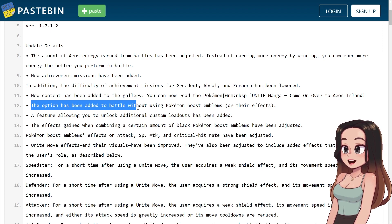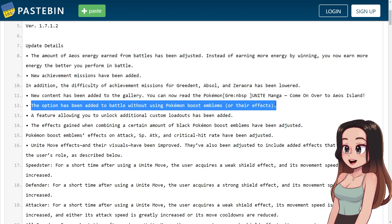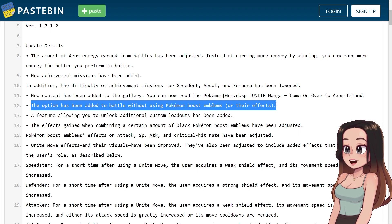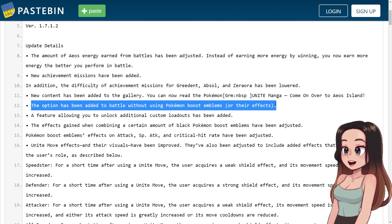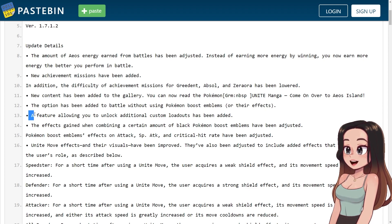The option has been added to battle without using Pokemon Boost emblems or their effects. This could be taken two ways: it either means that you can queue into other people who don't use these, but I can't imagine it would separate the queues — especially in Australia, queue times are really bad and sometimes you get bot matches. Or it could just mean that you can turn it off and not use them. I'm not sure. If it was a queue thing, I'd be surprised.